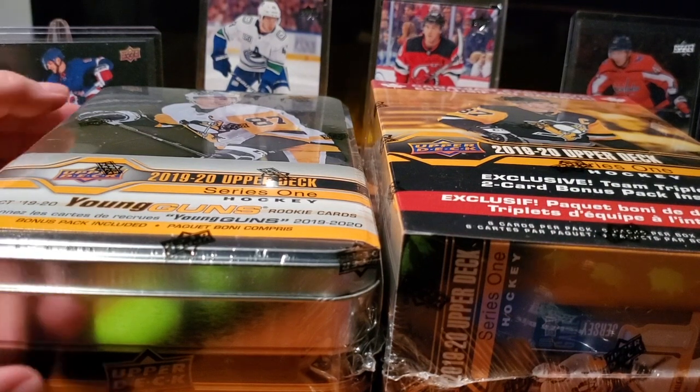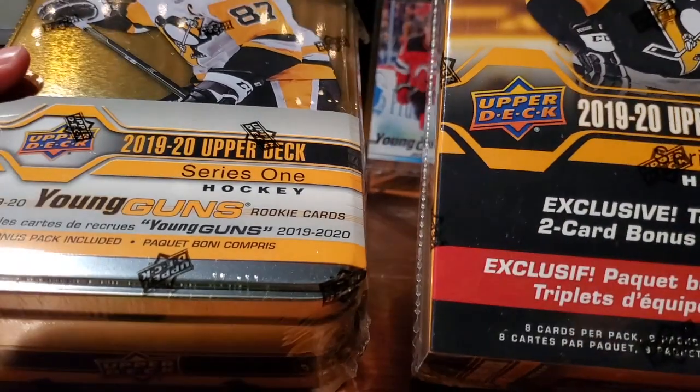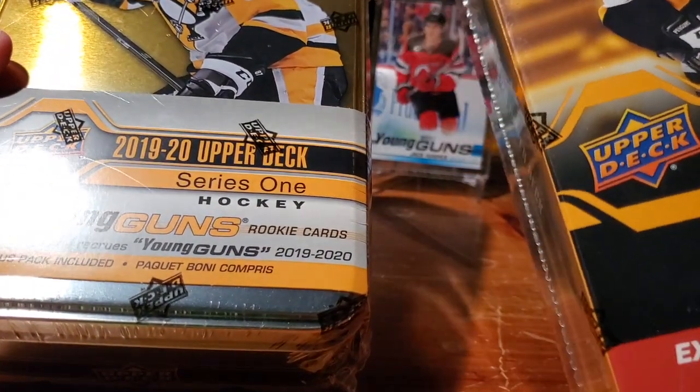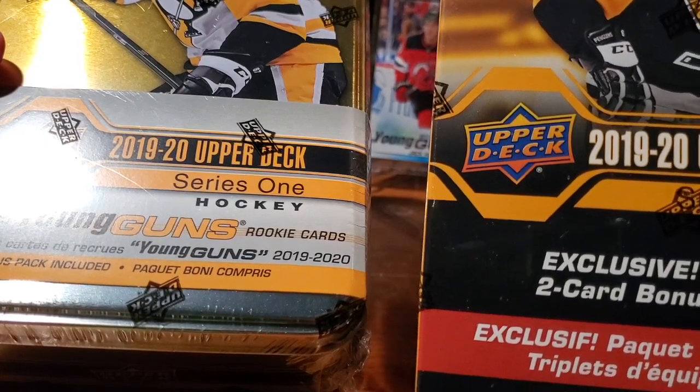Today on Top Corner Breaks, we're going head-to-head with the retail releases — Upper Deck Tin vs. Upper Deck Exclusive Blaster. Let's get busted.